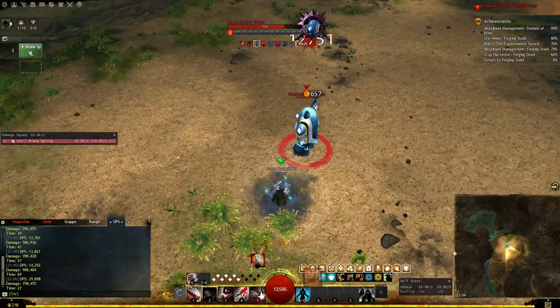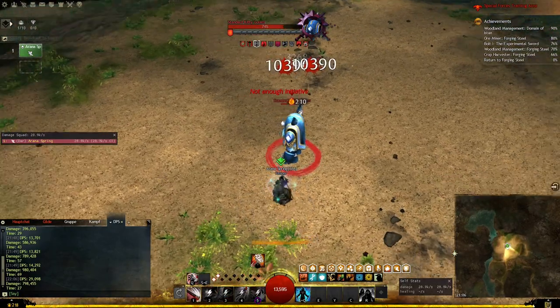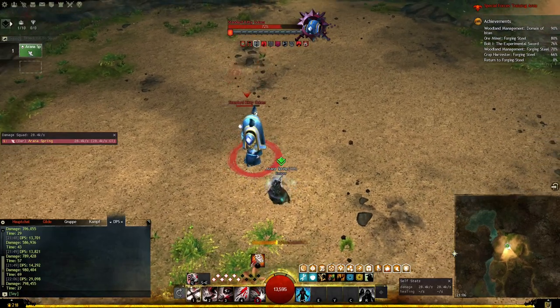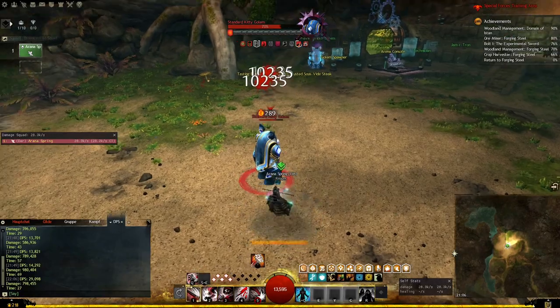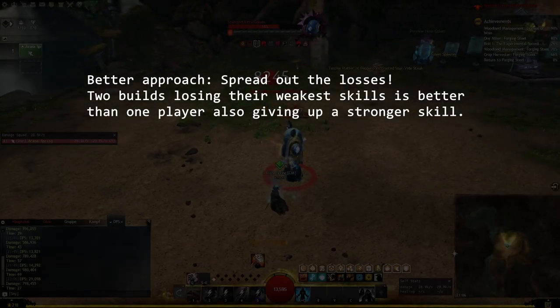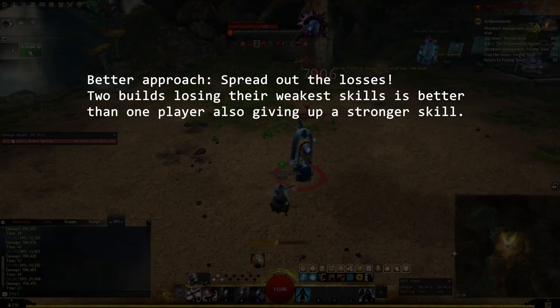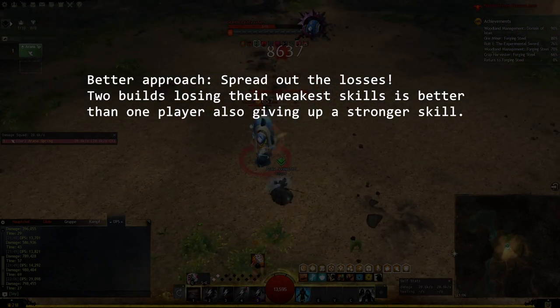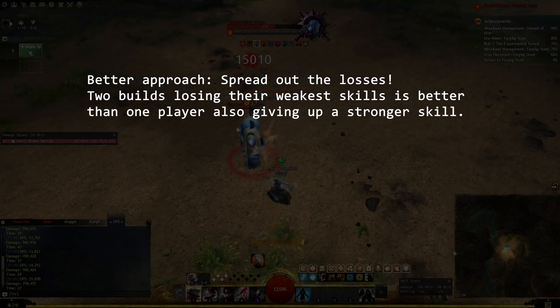The much better approach would be to spread out the utility skill requirements to as many different players as possible. Have each of them replace their weakest utility skill first and then, if necessary and feasible, progressively replace stronger and stronger skills.